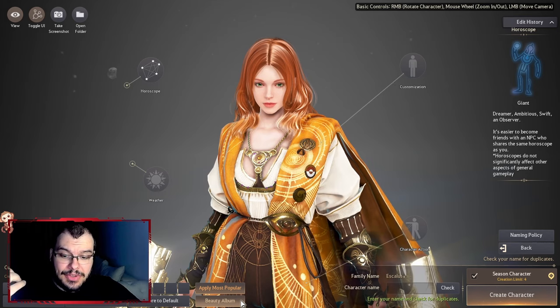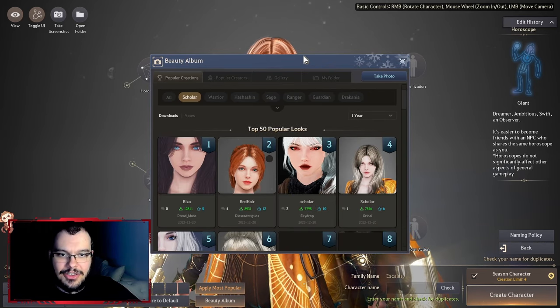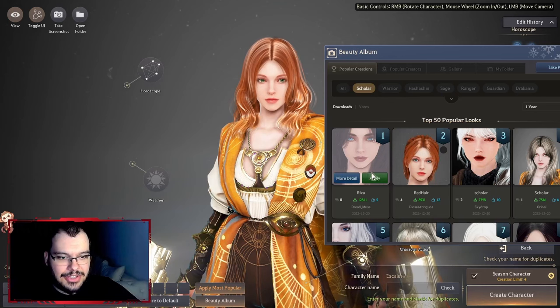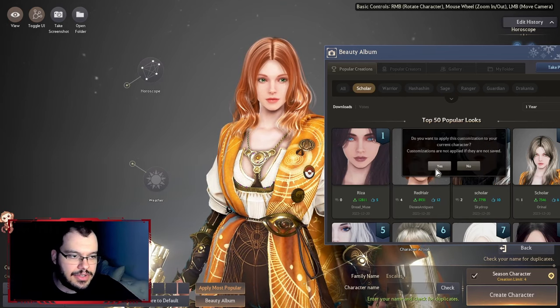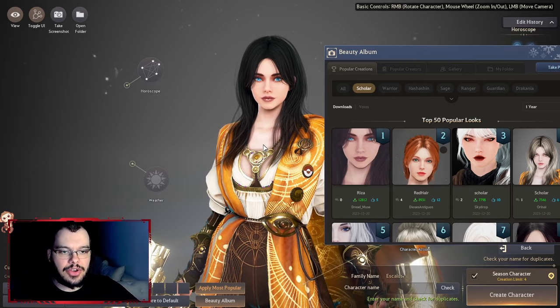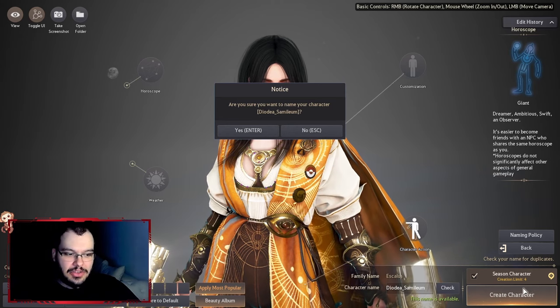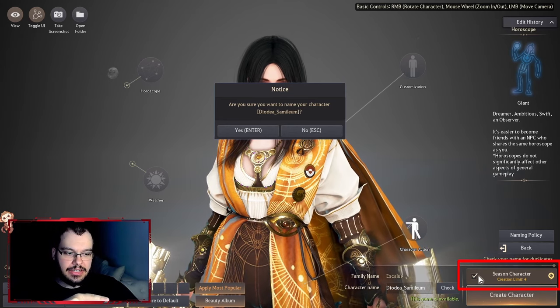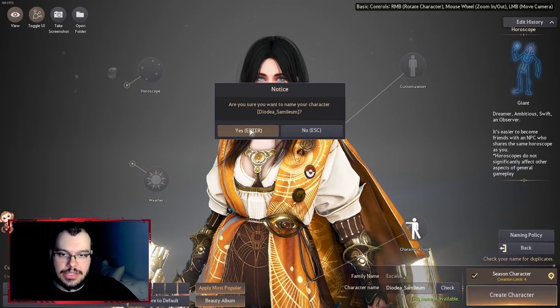There's also a beauty album — if you're not great at creating characters, you can just come here and pick a preset. It'll update your character automatically. Make sure you have the season character checkbox checked, and then you can start.